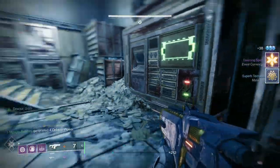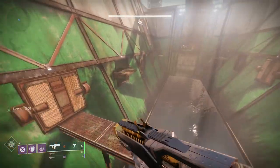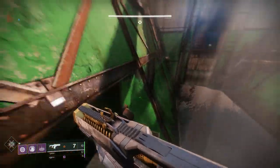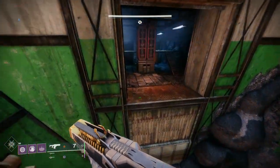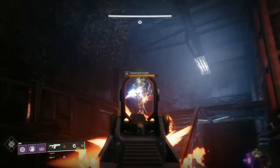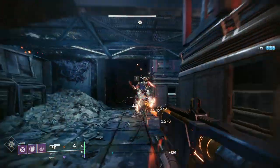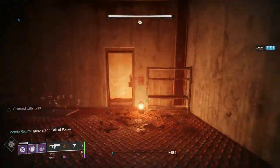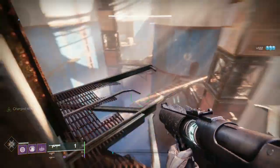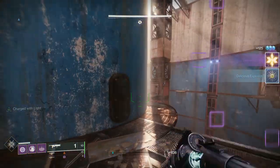I'm going to throw my super, get my Devour re-proced, and activate the console at the end which opens up the wall at the back with more ads. Then we're out of this section. This is a solo flawless run, so in these areas it's literally shoot what you need to shoot and move forward. I like to get rid of this knight because if you don't, he'll stay up and shoot at you from the next section.